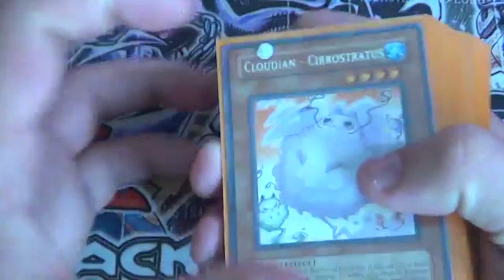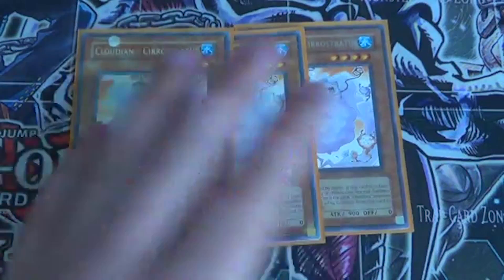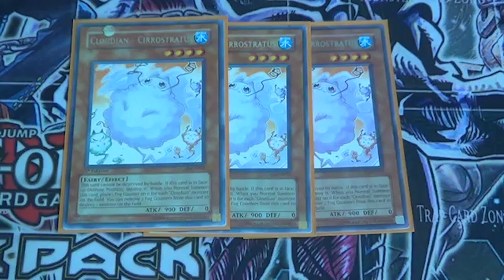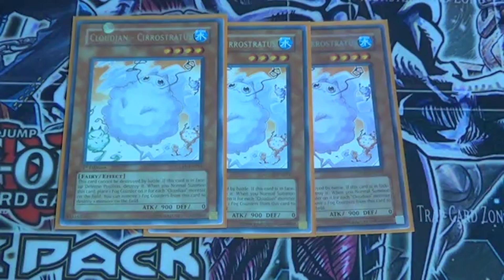So for the monsters: Three Star Strider — basically his effect is that when he's normal summoned, you get counters equal to the number of Cloudians that you control. So if you control two, you get two counters on one of them. They cannot be destroyed by battle, which is really quite nice, but they're changed to defense position and then get destroyed, which is the only downfall. Other than that, they're pretty good.